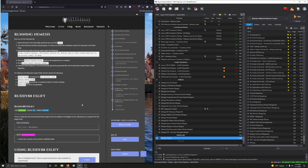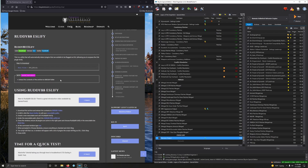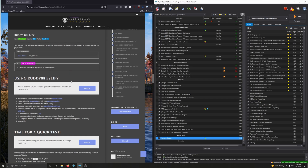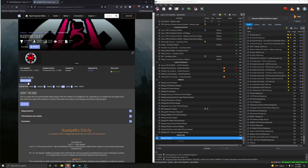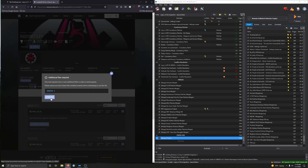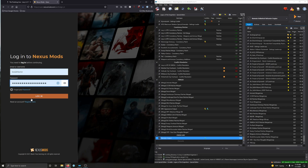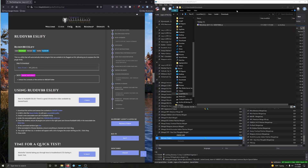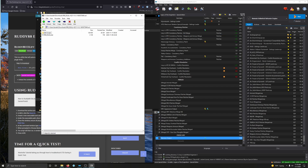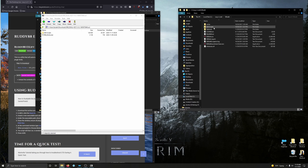Now we're moving on to Rudy88 ESL-FI, a utility that automatically detects plugins suitable to be flagged as ESL. Once upon a time we had to do this manually — it was a thing. So let's install it: download, manual download. Log in, start the download, save it, and open it. We're going to stick this into SSEEdit — open your mod folder, go into SSEEdit, then Edit Scripts.